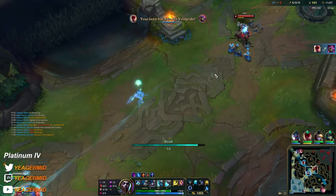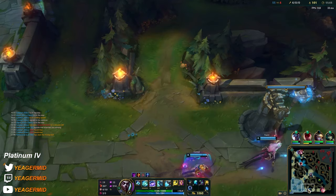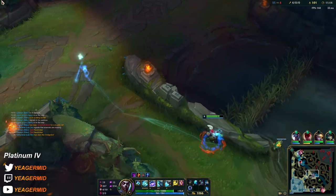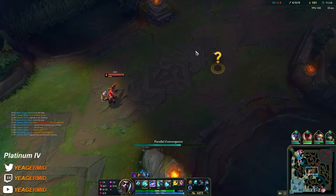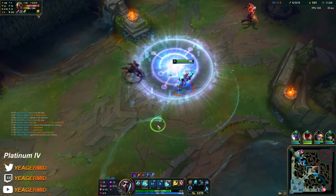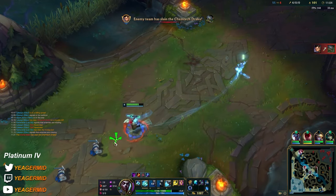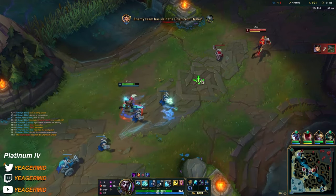I think there's some MR coming in. I might as well wait until I can straight up afford the entire item. I like to place random Ws like this because sometimes the opponent might be staying over here and then maybe you can catch them off guard and get a kill that way.